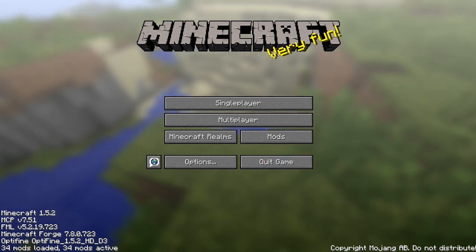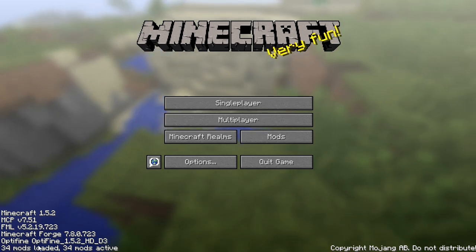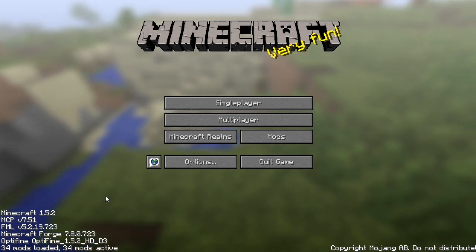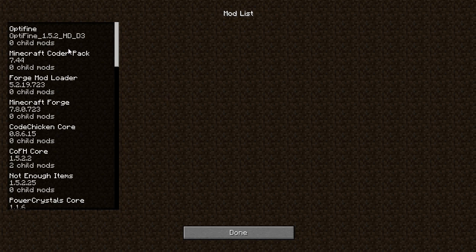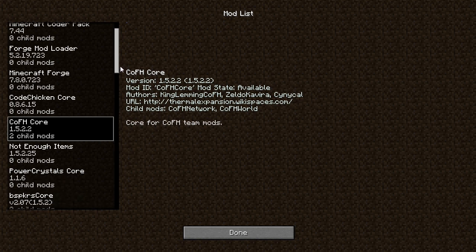I tried to make kind of my own mod pack where it wouldn't be focused on technical stuff, because FTB is nothing but technical jargon. So we'll go over the mods real fast. We'll start at the top — we have Optifine, Forge, Chicken Core because Chicken Core is for NEI obviously.